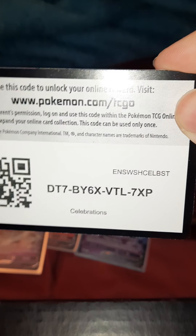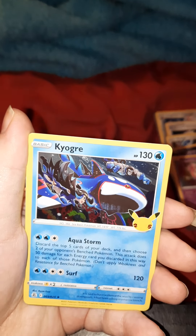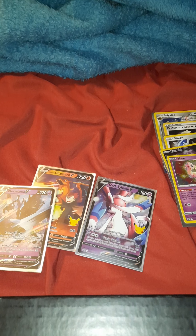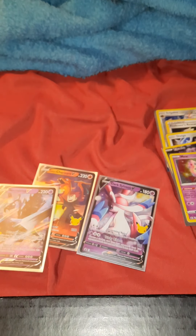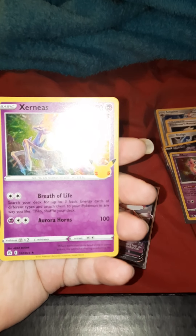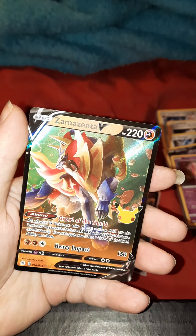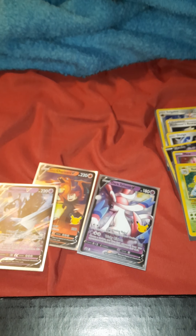I'm hoping that I get all 50 cards because I didn't buy very much Celebrations stuff. We have the Yveltal, we have the Kyogre, we have Dialga, and we have the Flying Pikachu VMAX. I didn't buy a whole bunch of Celebrations stuff mostly because I couldn't find it. I have an Elite Trainer Box and I have the lunchbox — surprisingly, a lot of people still haven't even gotten the lunchbox because they were out. But I actually ended up being able to pre-order it off of the Pokemon Center, and it came like two days before it was actually supposed to be out.